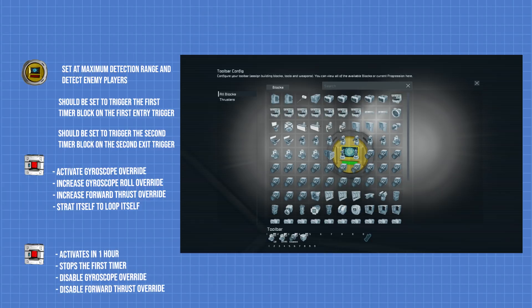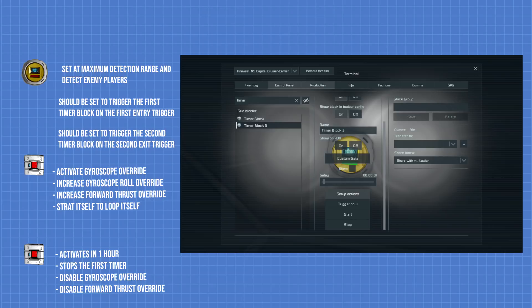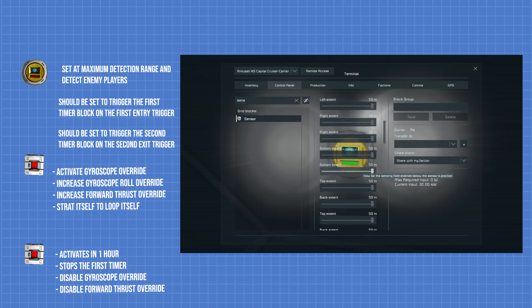The second timer block will be set to activate in one hour and do three things: stop the first timer, disable gyroscope override, and turn off the forward thruster.